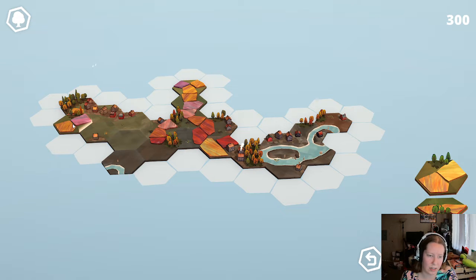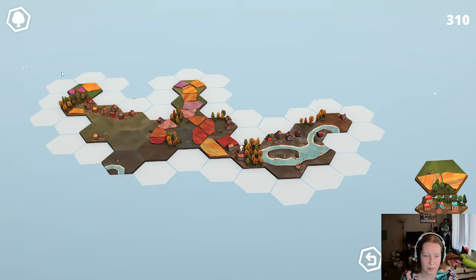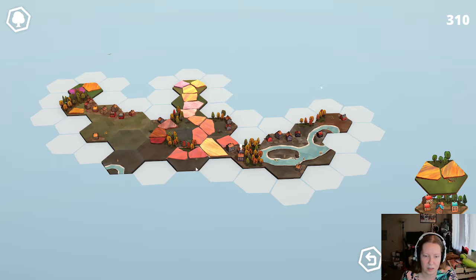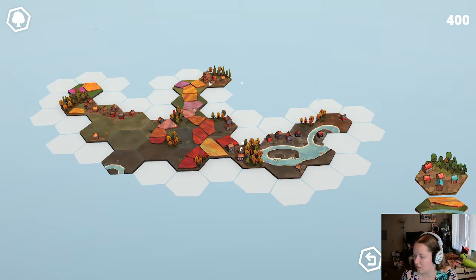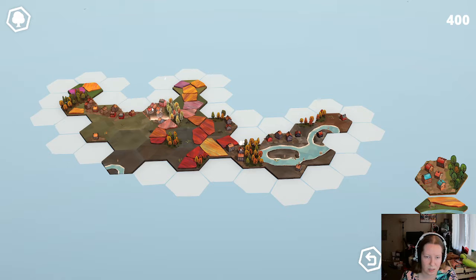We don't have that many points right now, because I do tend to play quite expansively, which is probably not the best for a mode like this. But we'll see what we can get. Alright, that's good - we got one perfect tile, which is great. We're all about that. We've got forest and homes, so that's two, but that's not that many.